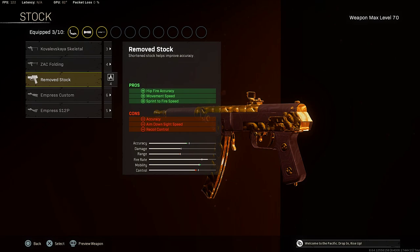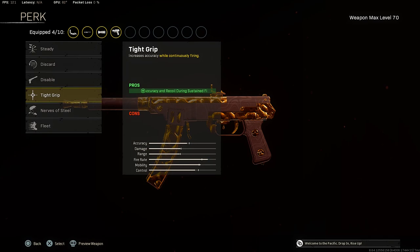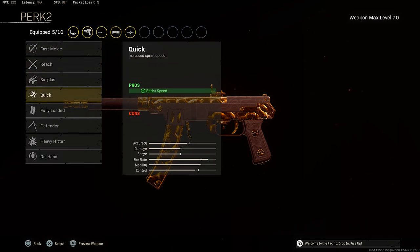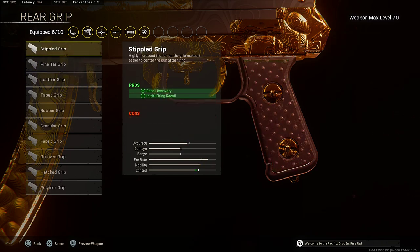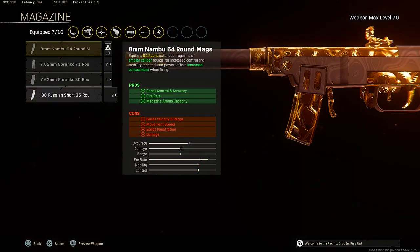The Remove Stock gives you hit fire accuracy, movement speed, and sprint to fire speed. For the first perk, make sure to put on Tight Grip for accuracy and recoil control during sustained fire. For the second perk, make sure to put on the Quick perk for sprint speed. For the rear grip, you want to put on Pine Target for recoil control and hit fire accuracy.